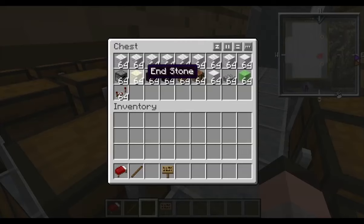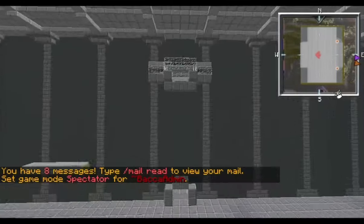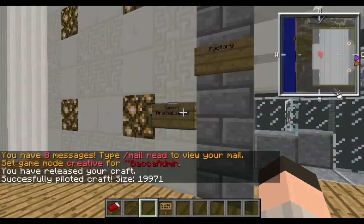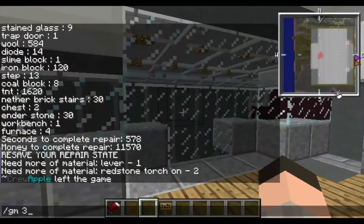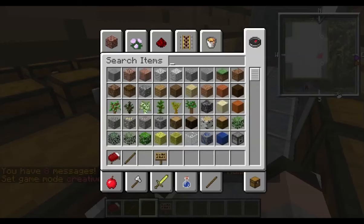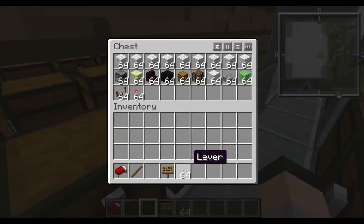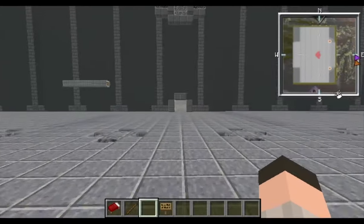I've got my end stone in here for the reinforcements, coal for the torpedoes — I've got everything. So I will once again admin magic back up to the control room. I right-click and it'll list all the parts, then right-click again and it'll tell me what I forgot. I forgot two parts — levers and redstone torches — so I'll go put those in one of these chests. Once you have your factory stocked, you probably don't have to come back each time, because you'll put tons of stuff in here and just mass produce ships.